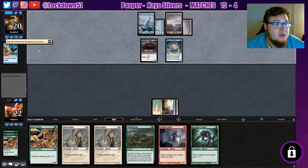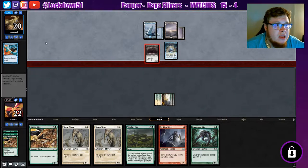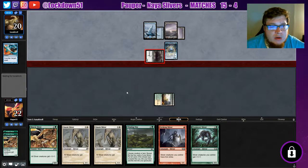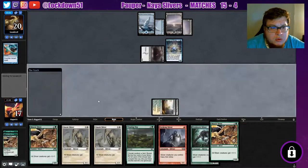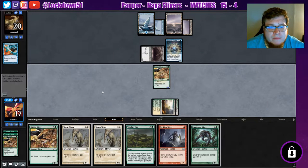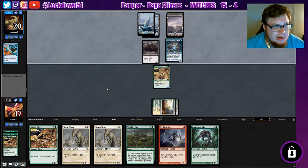Deprive has entered the revealed card zone. So they've got Deprive — they can't play it yet but they could play like a Spell Stutter Sprite, so we've got to play around that. There are a few things they might be able to hold counterspells for. We keep drawing lords which is cool, but unfortunately they're just stonewalling us here. We get one down, but it's looking bleak.